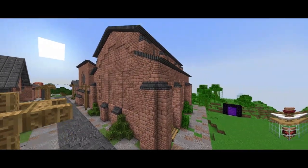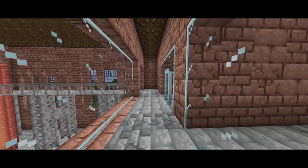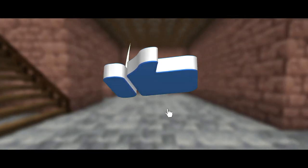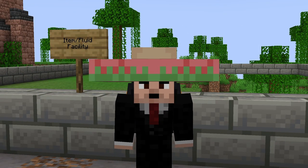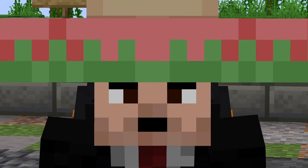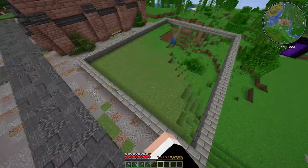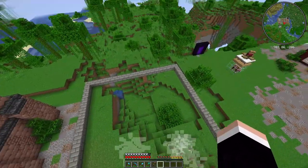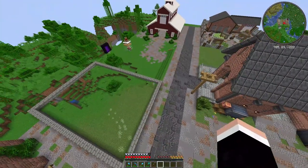In today's episode I'm going to be building a building for item and fluid storage and I'm going to give you a tour of the place. We're going to be discussing the plans for the next episode. Now why are we building an item/fluid facility? Because I want to keep my fluids and my items in the same place — my network storage, lava, biodiesel, water, any types of fluids — all in one space.